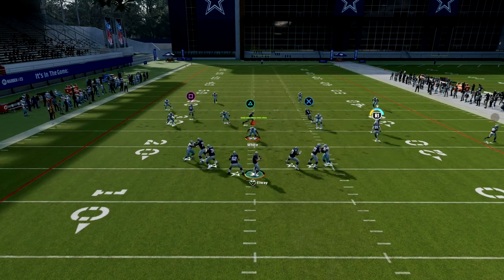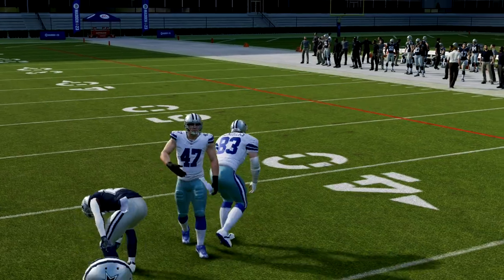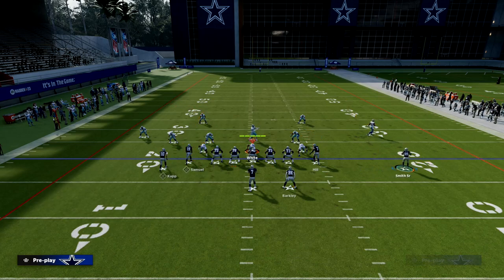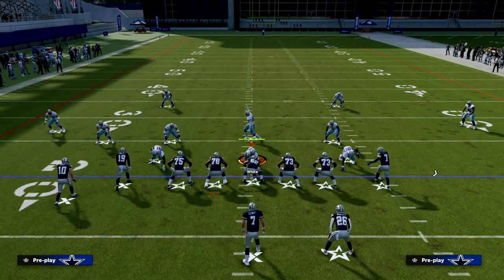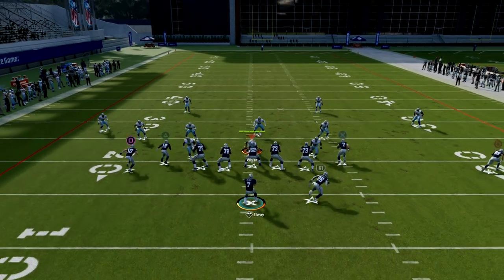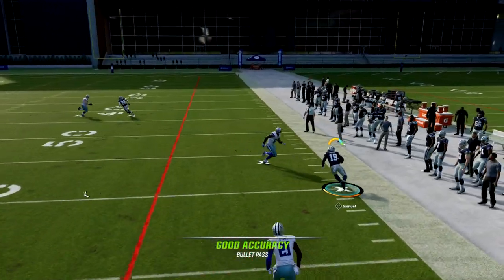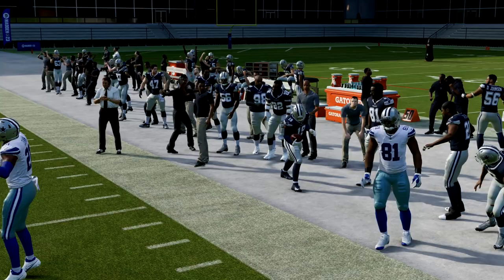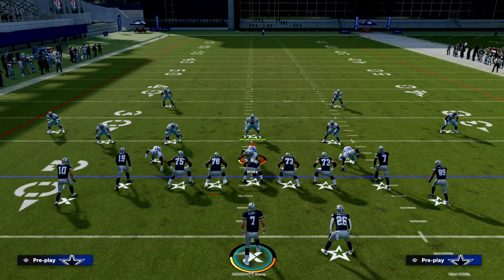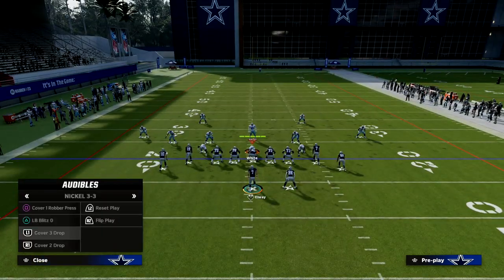If you put that outside right receiver on a flat and motion him out, they'll assume he's probably on a streak. Against Cover 4, you now have a high ball to the back in the seam, and if you wait just a second, the slant gets into a really soft spot on the zone. Cover 4 by nature is a drop-eight coverage, so you're typically going to have a decent amount of time to get that route open.